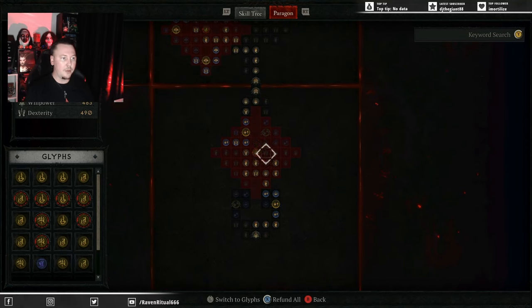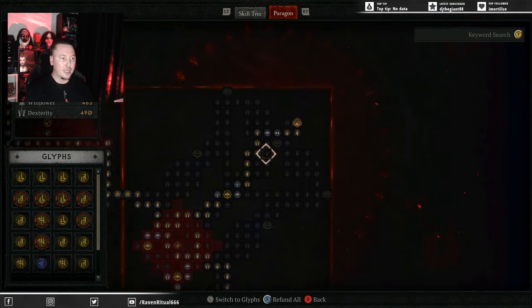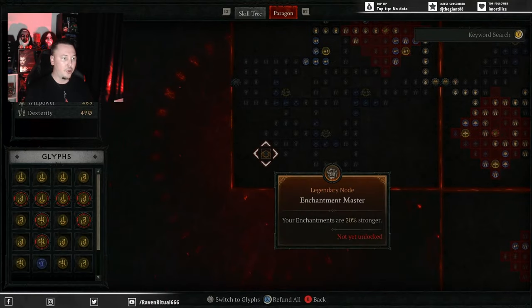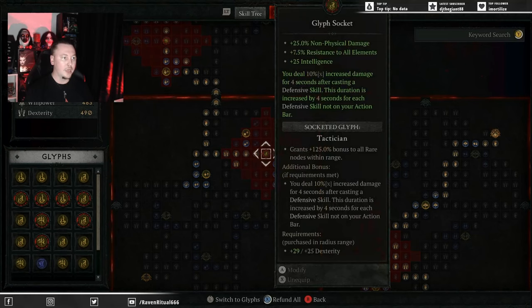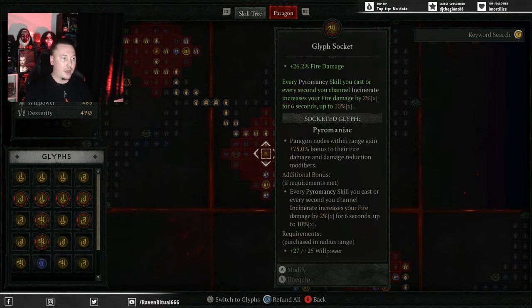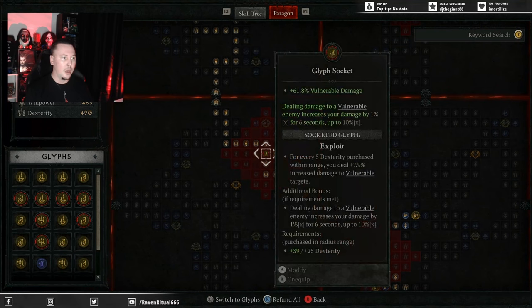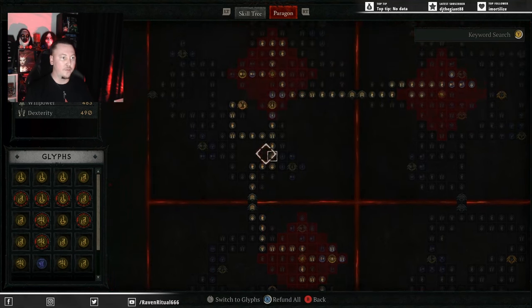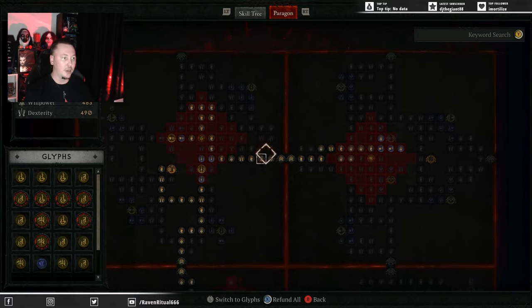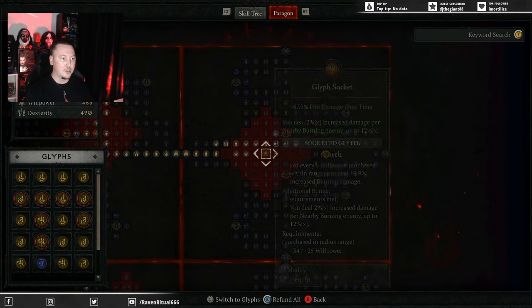For the Paragon board, you're going to come up through to Elementalist initially, into your second board which is Burning Instinct. Pick up the Destruction Glyph, then into the next board which is Enchantment Master — we don't need the Legendary Node there. Pick up Tactician. For the next board, come across into Searing Heat and use the Pyromaniac Glyph. Coming through into Seatless Conduit — we don't need the Legendary Node here either. Pick up Exploit for the extra damage to Vulnerable. Coming through into Frigid Fate — this Legendary Node is very nice for our damage — as well as picking up Enchanter. Finally, across into the last board which is Static Surge, and pick up the Glyph Slop Torch.